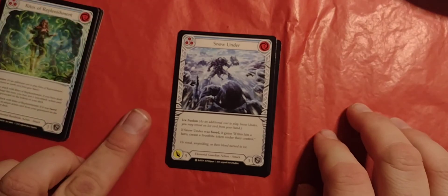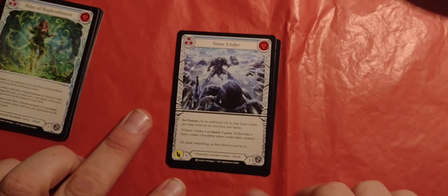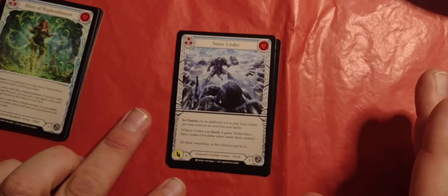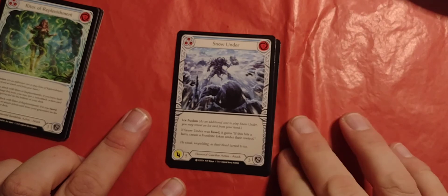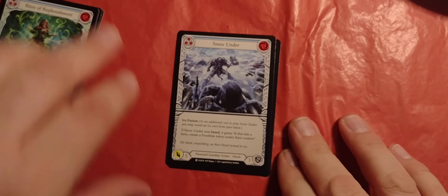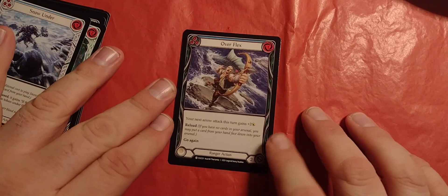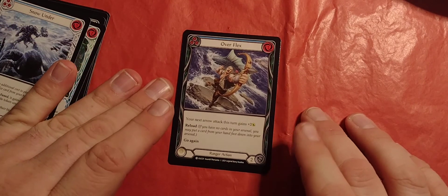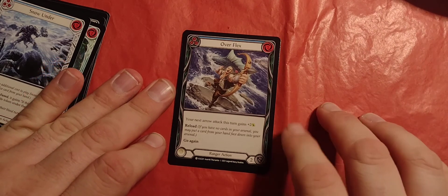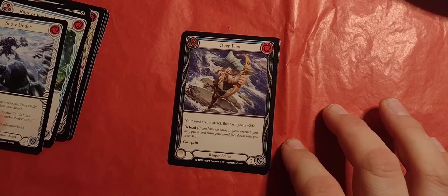Snow Under. Three pitch, three cost, blue level, five damage, three defense, elemental guardian action attack. Ice fusion — reveal an ice card. If Snow Under was fused, it gains: if this hits a hero, create a Frostbite token under their control. Cool. Overflex. Three pitch, one cost, blue level. Ranger action — your next arrow attack this turn gains plus two. Reload and go again.